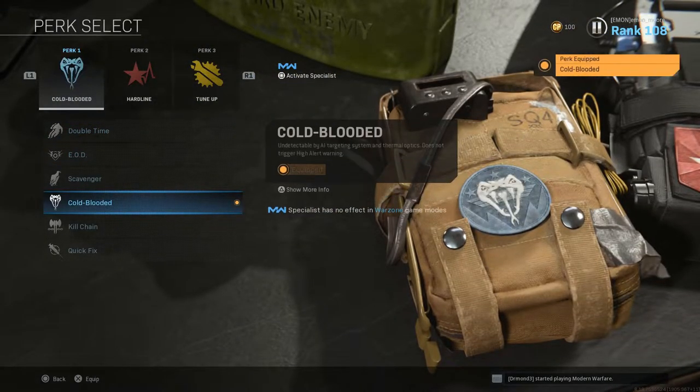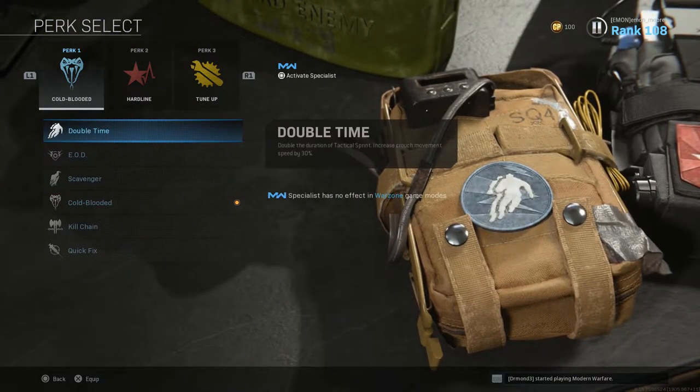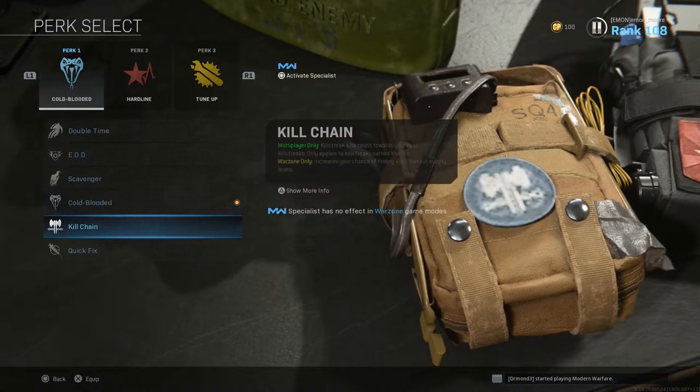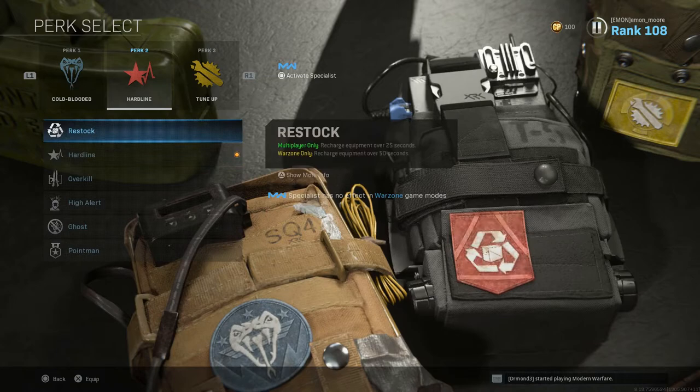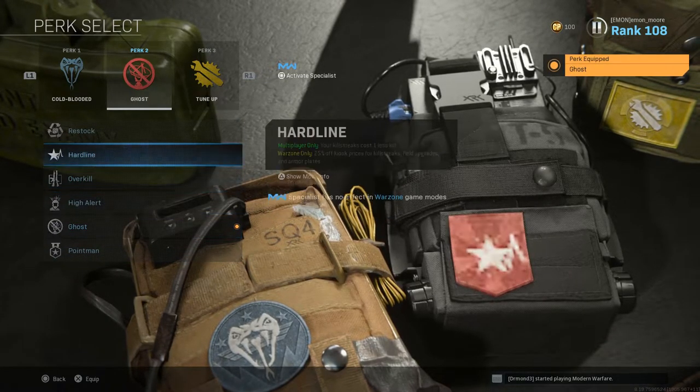Let's start with the perks. I like to run Cold-Blooded in the Perk 1 slot because everybody and their mother, including myself, will have thermal scopes in Warzone. They will be able to see you running around if you aren't Cold-Blooded.